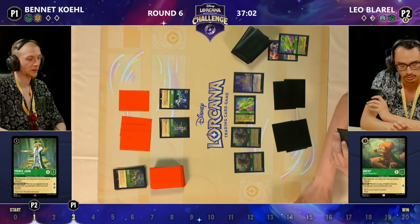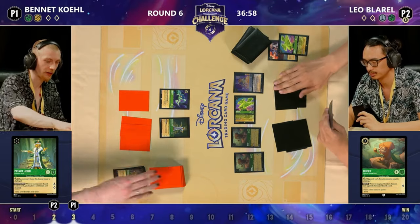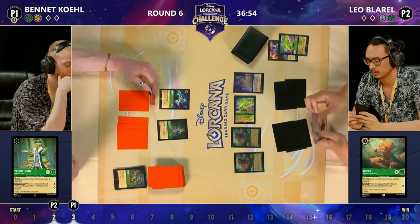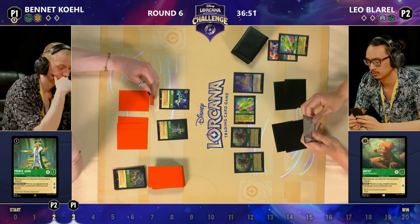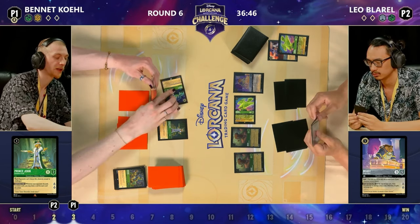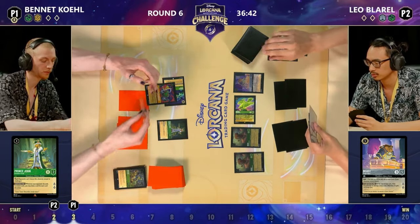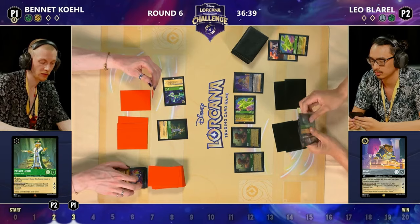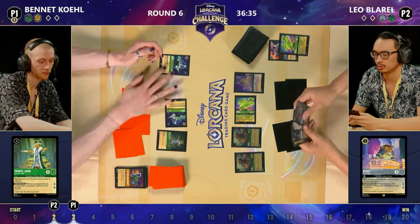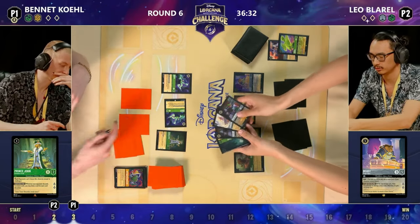As Diablo quests, the Diablo card draw has been really, really nice here for Leo — just an abundance of cards available in hand. Big top-deck moment — it's Painting the Roses Red. What it does: you can target two of your opponent's characters, lower their strength by one. It's going to be sung by Ursula, so now Beast is two strength and Diablo is one strength until end of turn. Bennett also draws a card and finds an Ursula Deceiver.